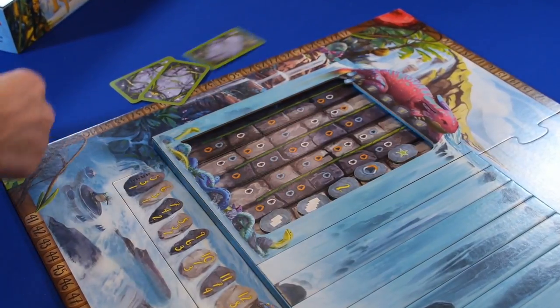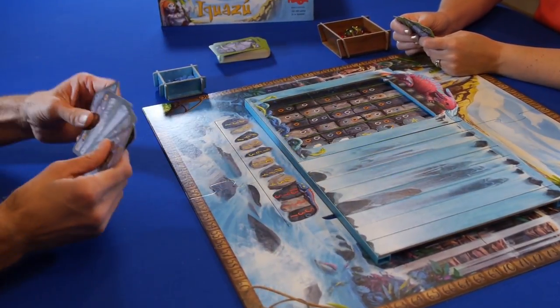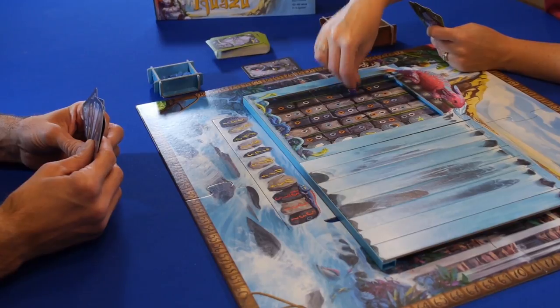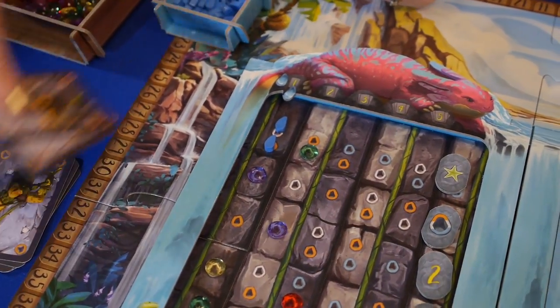The first player takes the gem box and the player to their right takes the water box. On their turn, players will either draw four cards or spend cards to place one gem. Gem spots in the first column will cost you one card, the second column costs two, and so on.